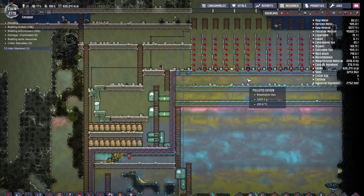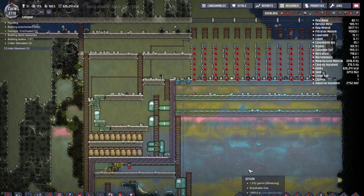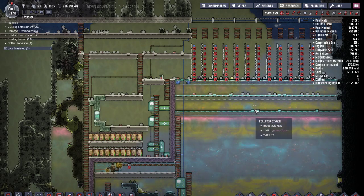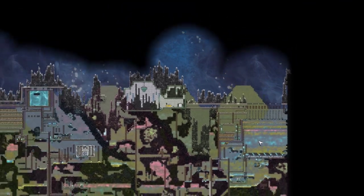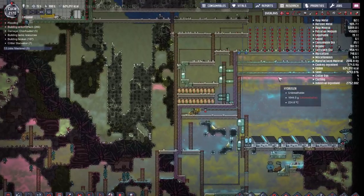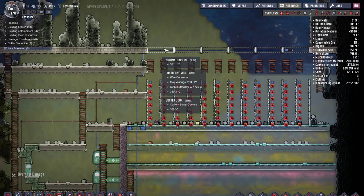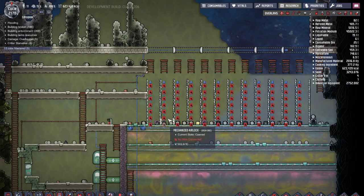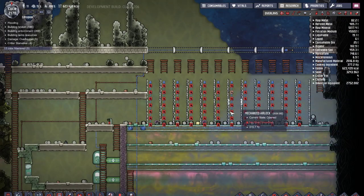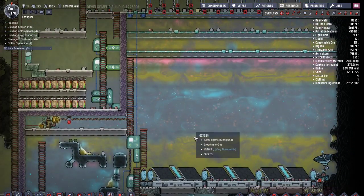Hey everyone, welcome to the show. I wanted to show off this solar panel setup I have going on. The first thing you'll notice is the top right of my world here — I have a very large layer of bunker tiles, followed by some bunker doors, and then a series of mechanized airlocks that aren't plugged in, a few panes of glass, and then all the way down here are the actual solar panels.